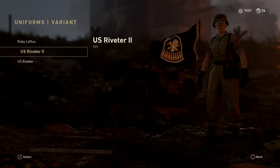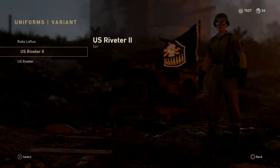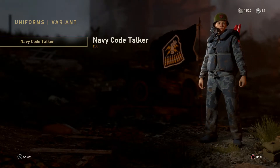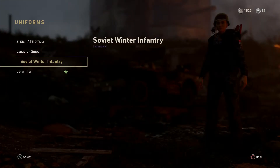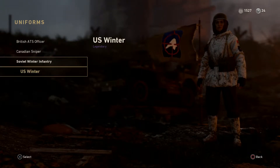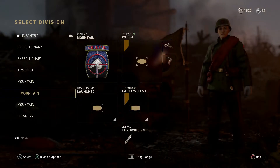US Riveter, US Riveter 2, Ruby Loftus, and US Talker — I got the Navy Code Talker, which is, wow, something special. I'll put that on. Mountain — US Winter. So we got US Winter for Mountain, which is okay. I feel like you're going to stick out like a sore thumb with that thing on though — just a bright white jacket.